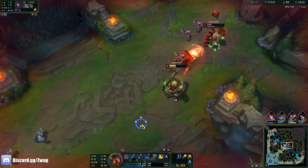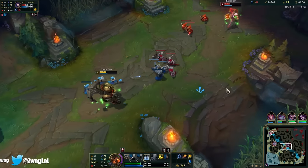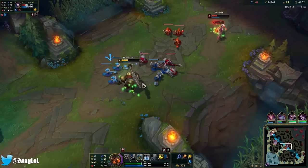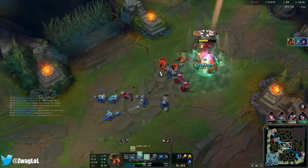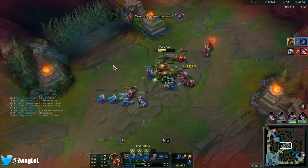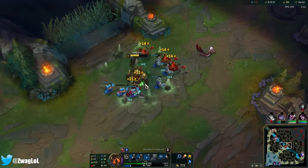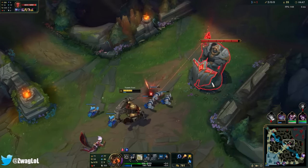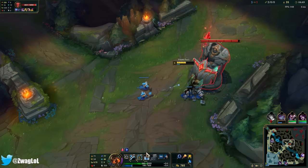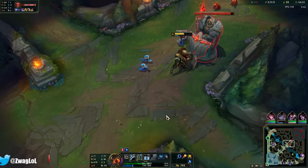I just tanked a whole minion wave and cleared it, and she's just as low as me. The combo I do is: hit the hook, then auto-attack, then press W — because Nautilus' W is actually an auto-reset, so I got two hits there. Then I save the E for the end, because using E can cancel your auto-attack.